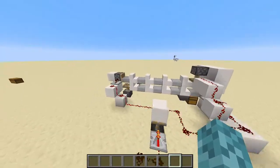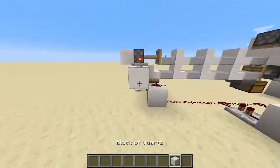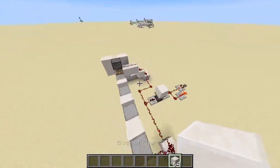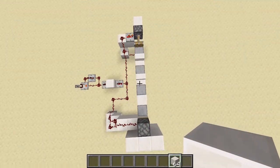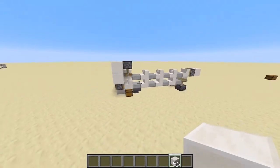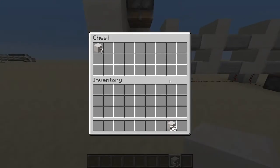So all it is is some stairs and slabs running in a loop. The nice thing about this is that you can drop items on it and they'll get picked up in the hopper right over there. I've just got a stack of items, and any item that falls onto it gets caught up on the stairs, gets pushed down, and will get picked up by this hopper and put into this chest right here.